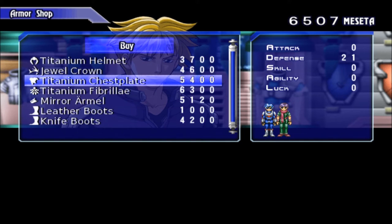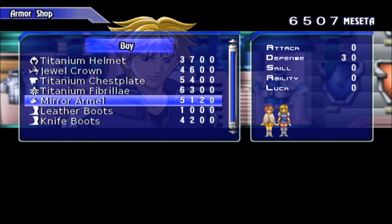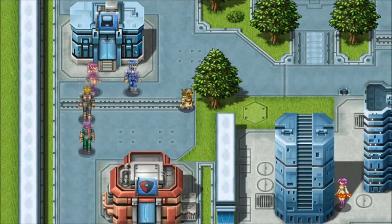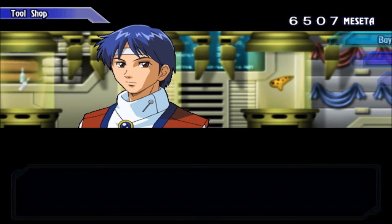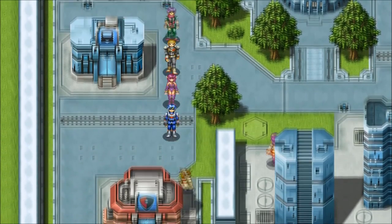Oh nice, Titanium chest plate. These guys aren't with us. That's a shield, right? Oh no, it's an RML. They're not with us though. Leather boots - one thousand for the leather boots. We used to start out with leather boots. Knife boots. I don't have money for this crap. I need Polymetrol and you don't sell that.